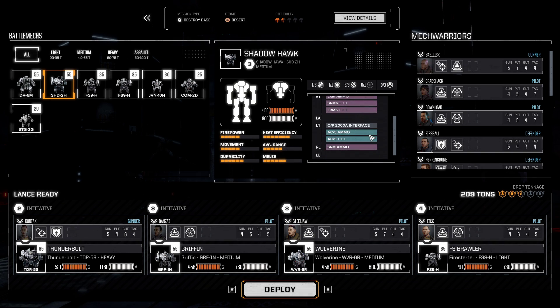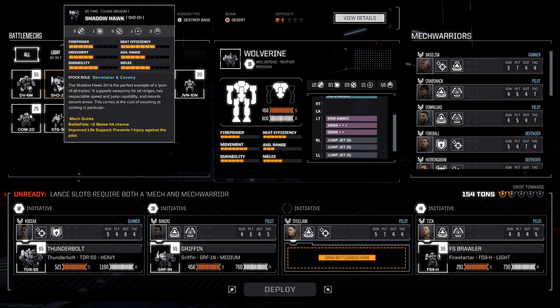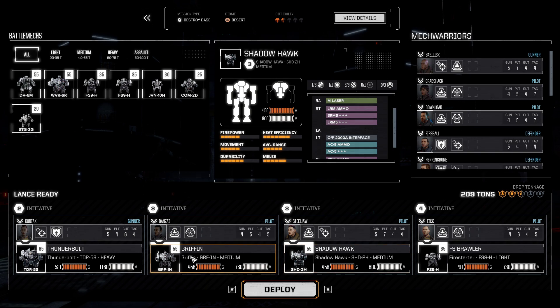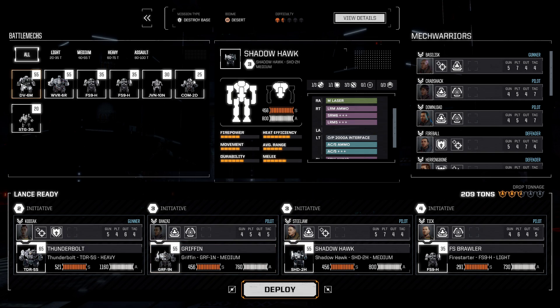The other option would be the Shadowhawk, which would give us the upgraded AC-5, some LRMs, some SRMs — probably a little more versatile than the Wolverine. I think we're going to drop the Wolverine and take our buddy here. We've also got the Dervish, which is really good for the long-range fight with the LRM-10s. However, I think we're going to stick with the Shadowhawk instead, and stick with the Griffon. If the Griffon gets injured or knocked down, we could sub in the Dervish, and the Wolverine is subbing for the Shadowhawk. The only thing subbing for the Brawler is the two Firestarters.